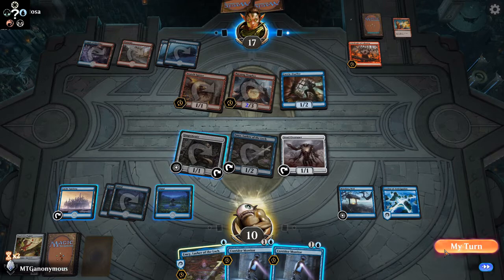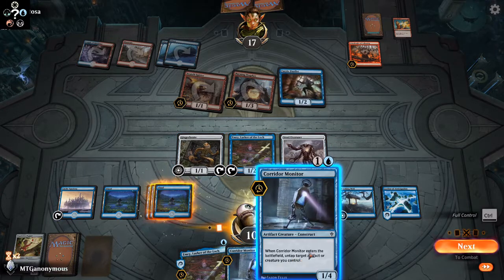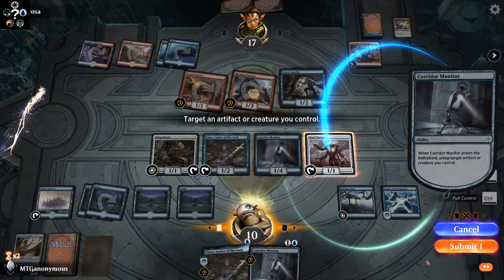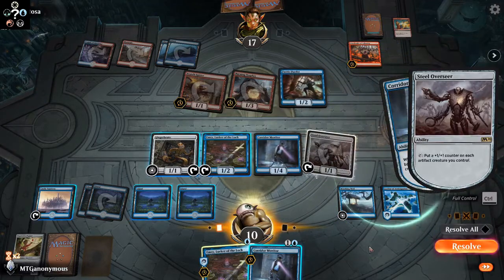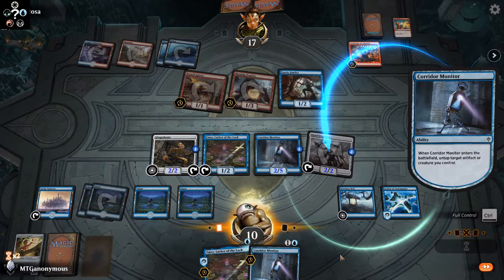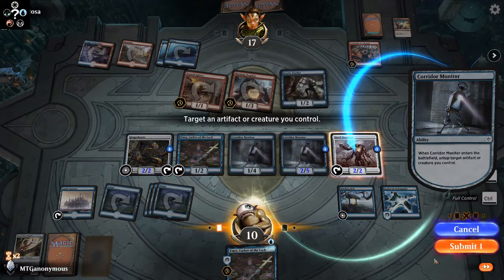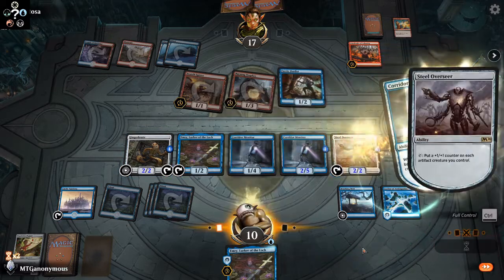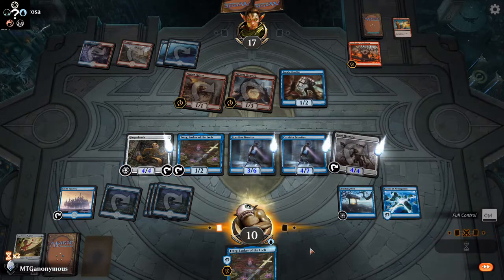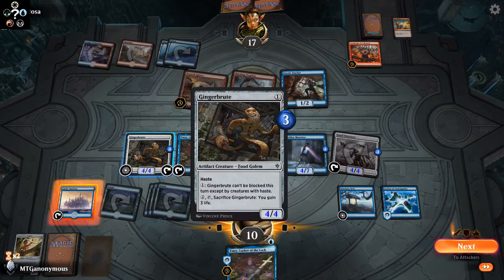My turn — play the land. For this one you have to do full control. Play the Corridor, resolve, target the Steel Overseer. Hold the resolve, tap the Overseer, resolve. I did this wrong — I could have played the other Corridor too. Play the second Corridor, Mentor, untap the Steel Overseer, tap the Steel Overseer again. Done with full control now.